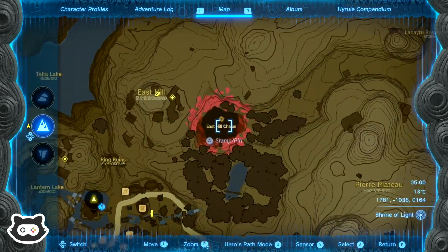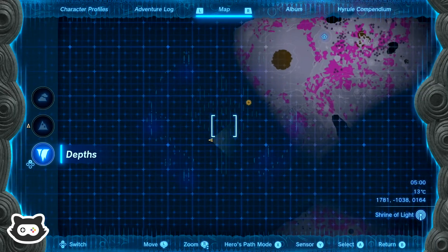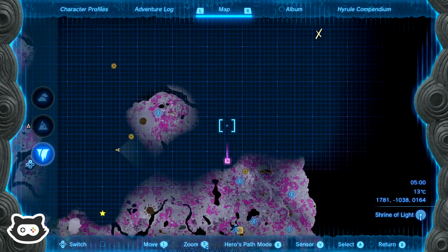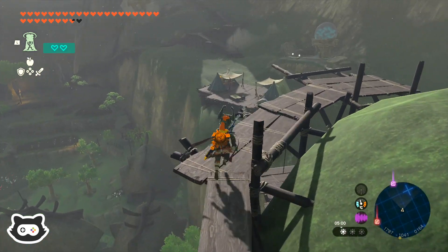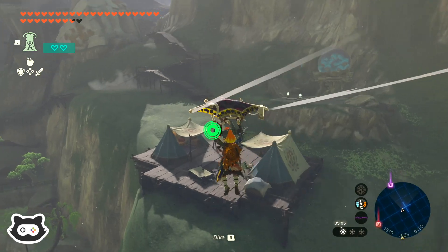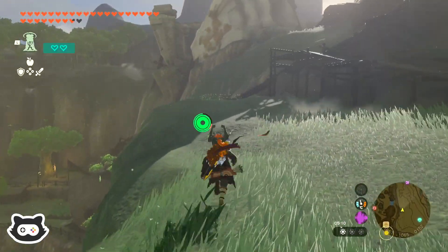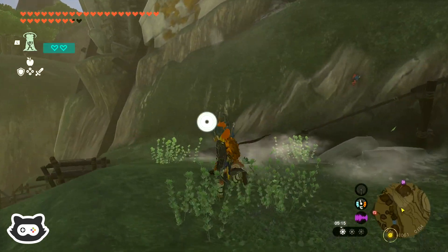We're gonna jump down here — we have already been down there, we didn't really do anything, I think we just registered the entrance. So we're gonna jump down there and then head to the east, and maybe a little bit north as well, and try to fill up some of that area. Today we're just gonna do a little bit more exploring of the depths.